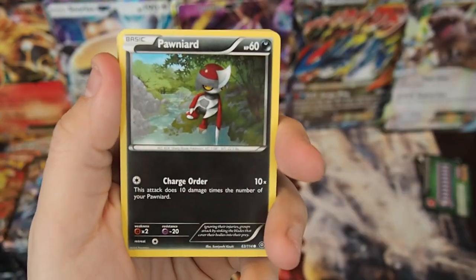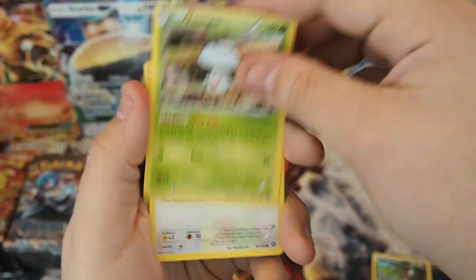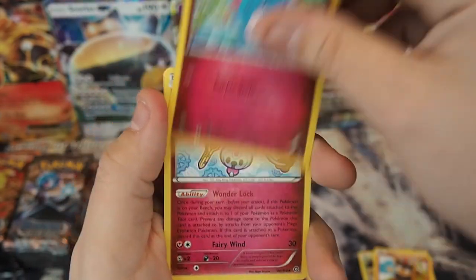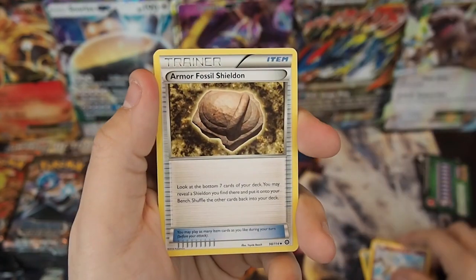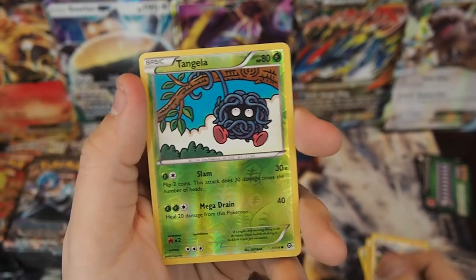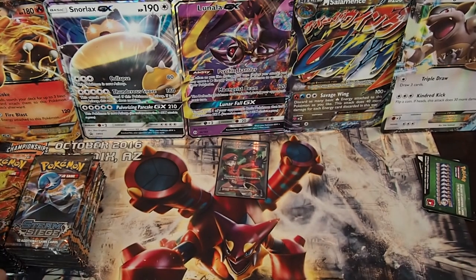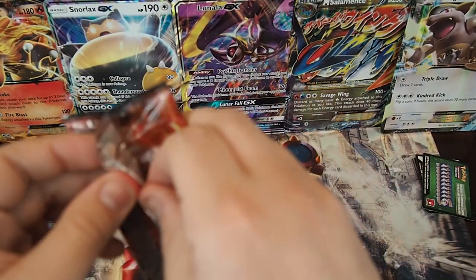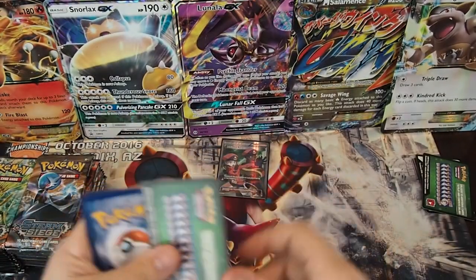Pack two: Pawniard, Fungus, Rufflet, Litleo, Meryl, Klefki, Armor Fossil Shieldon, Braviary, Reverse Tangela — just a common — and an Avalugg regular rare. Not too disappointed with the start, just a little disappointed I can't open packs. Seems like it's always Steam Siege and Evolutions — Evolutions is always a bit tricky.